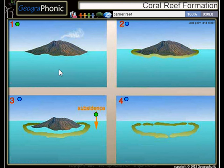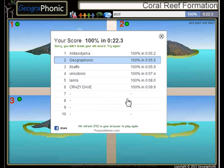Here we see a barrier reef. This is a fringing reef. And after the subsidence, we see in picture four an atoll zone. You can play this game yourself — look in the description to find a link.